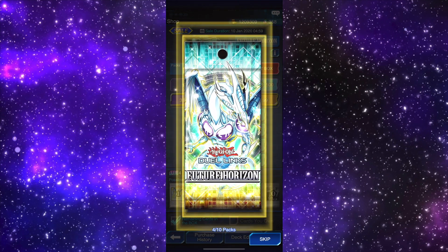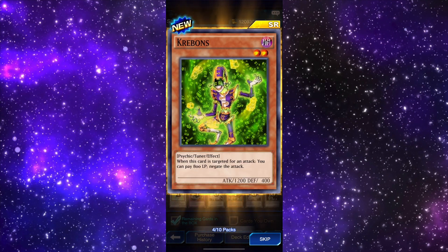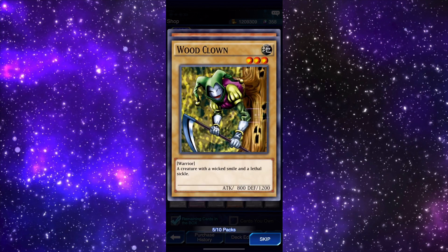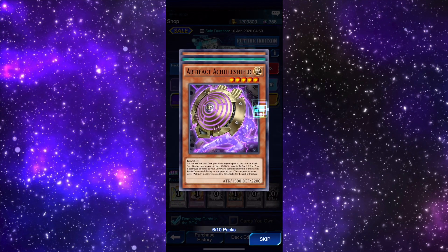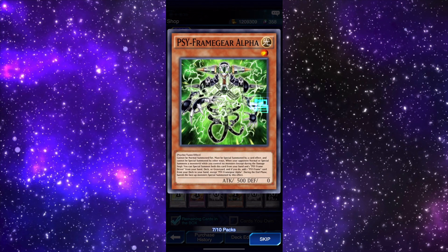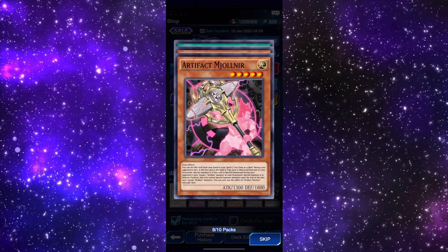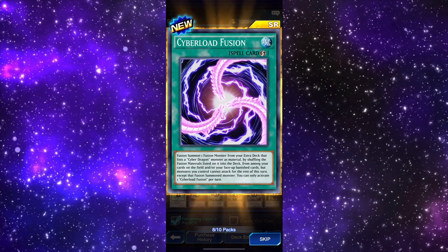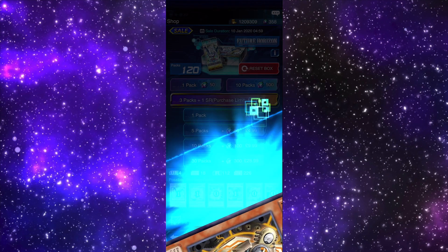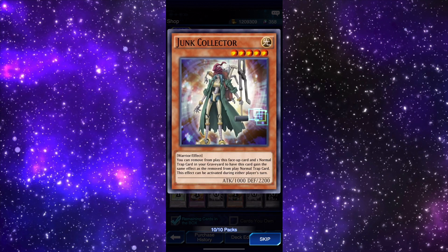Hold on, here we go! Is this what I need? Super rare — Crevons. Nice. Oh, here we go again — is this it? Cyber Lore Fusion — that's not a bad pull. This is the second to last pack and we haven't got anything in here. Show me... I don't think we're going to get it. Junk Collector.